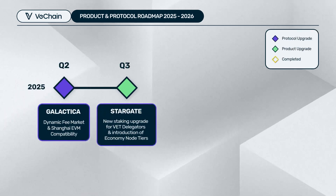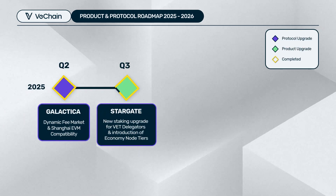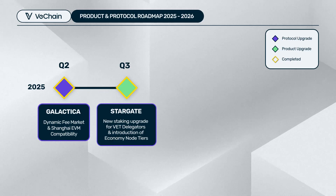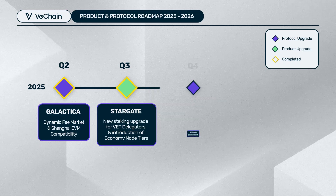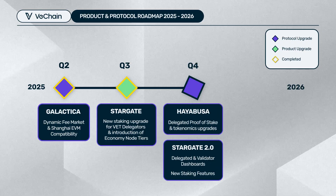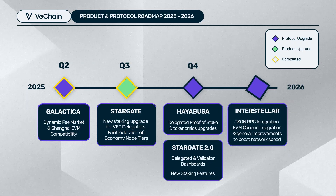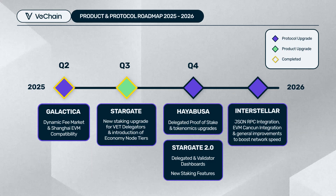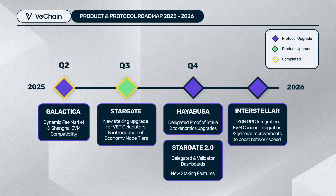Taking an overview of the three stages of the VeChain Renaissance: Galatica as the first phase was done in June, pretty smooth. Consider Galatica as a warm-up phase for a series of significant upgrades on the VeChain blockchain protocol level. Then Hayabusa is the second upgrade, and Interstellar will be one of the critical upgrades as the third phase, finishing the first milestone of VeChain Renaissance upgrades.